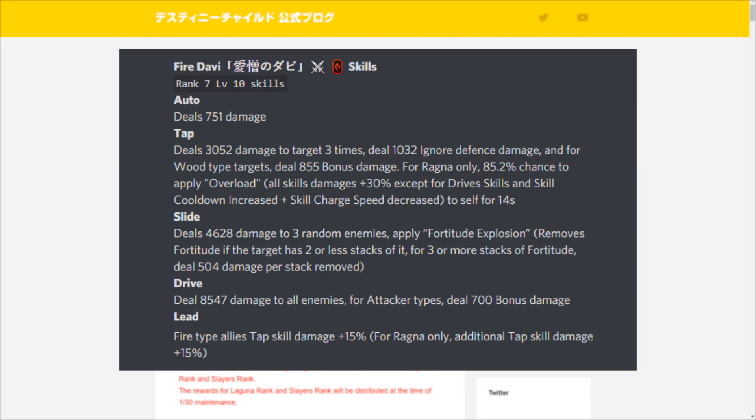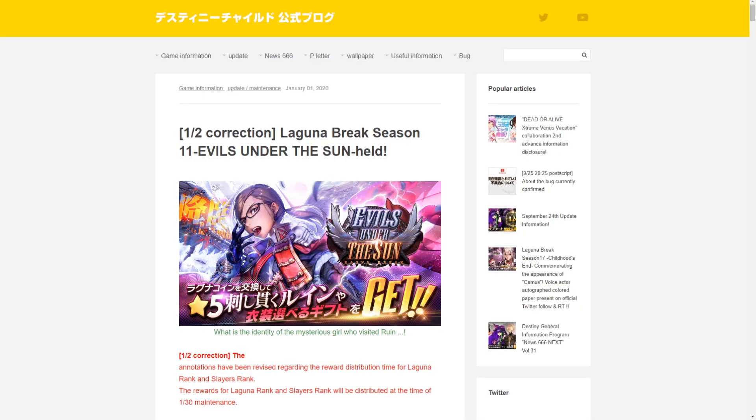Davi's drive skill deals 8547 damage to all enemies, with 700 bonus damage for attacker types — a decent drive skill. Her leader skill gives fire type allies' tap skill damage plus 15%, and for Ragnarok break only an additional tap skill damage plus 15%. This leader skill is very strong in world boss trials. Overall an amazing unit — I'd definitely recommend summoning for her.